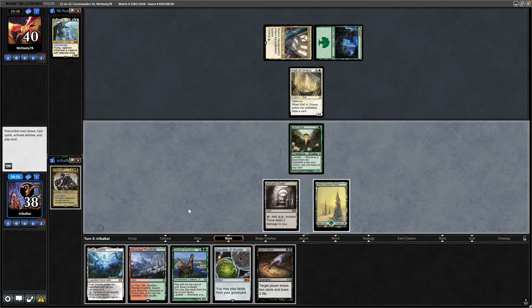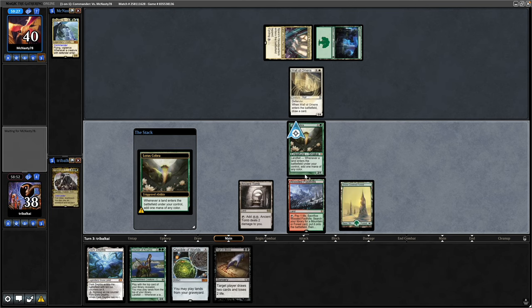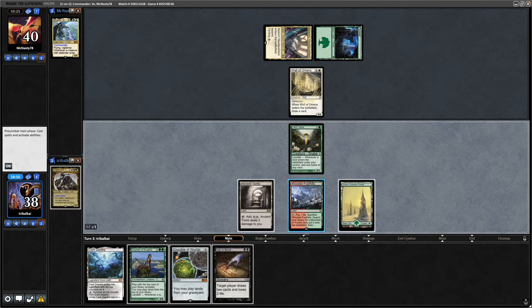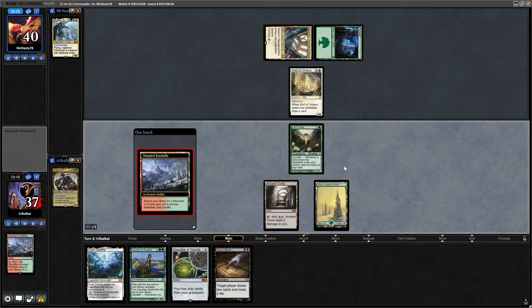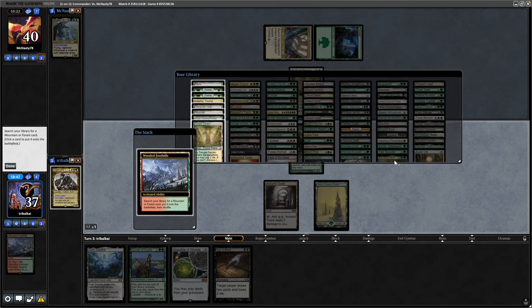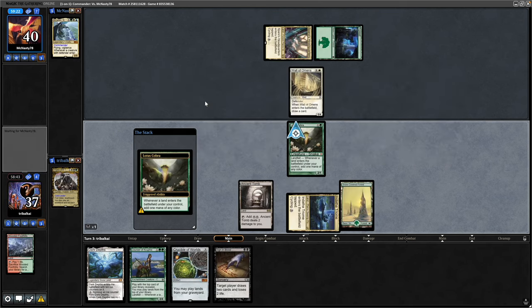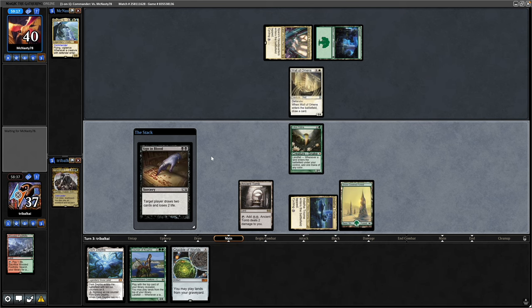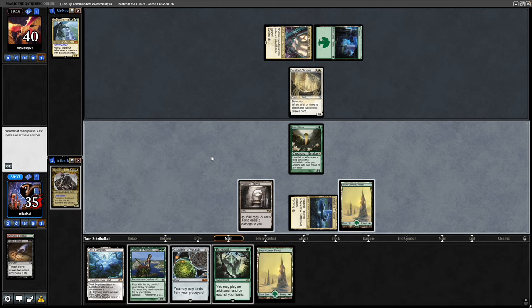Signing Blood, so we can go for that this turn. Lotus Cobra and Fetches generates us three mana as long as we bring in an untapped land with it, so that's pretty good. We'll go at Wooded Foothills and get down a Tricycle land here and play out the Crucible of Worlds.